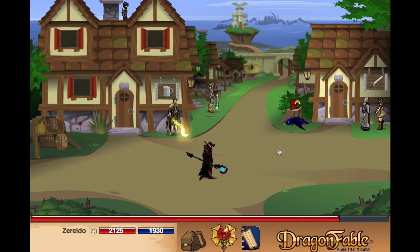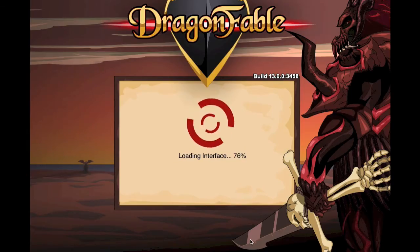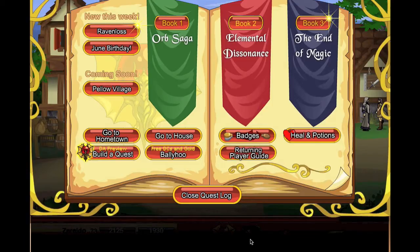Hey everyone, it's Soreldo here and today I'm coming to you from Falcon Reach in Dragon Fable. Now there's a really good reason — this month is the month of Dragon Fable's seventh birthday anniversary, and to celebrate they've got some really cool things just in the June birthday panel.